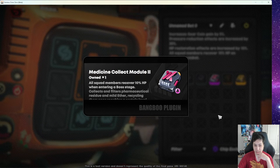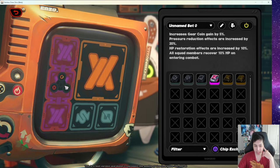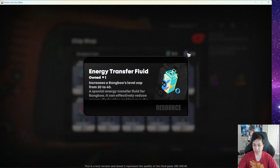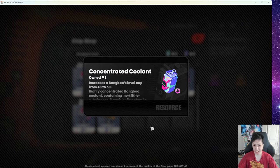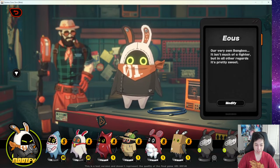You can also do a chip exchange — if you have enough EXP items or ascension materials you can trade them up. There's also a way to increase the Bangboo's level cap. Some of these chip exchanges use ascension-type items as well.